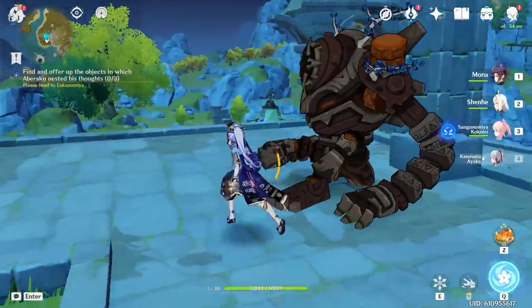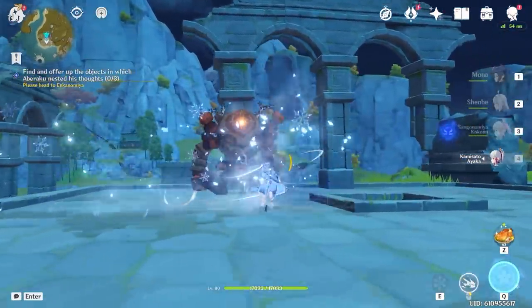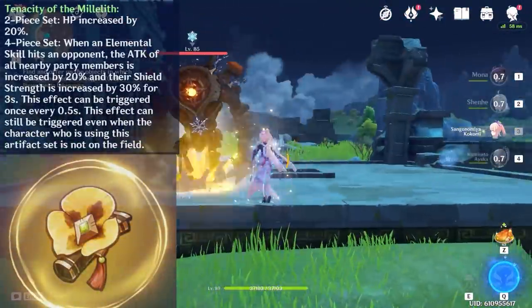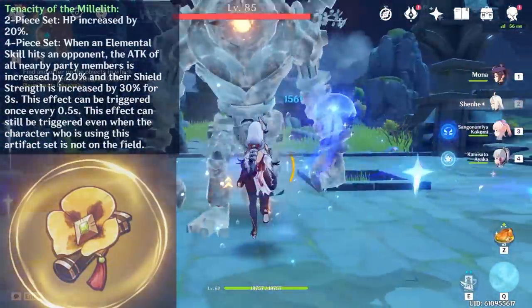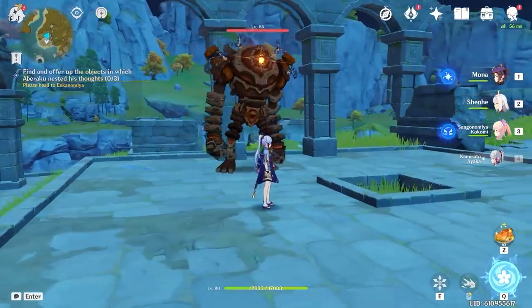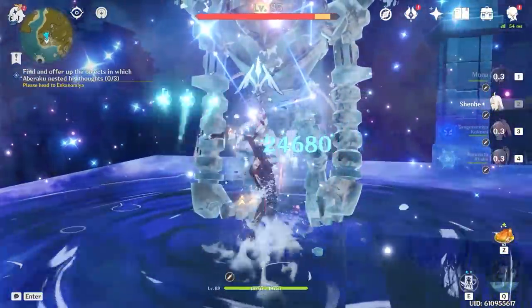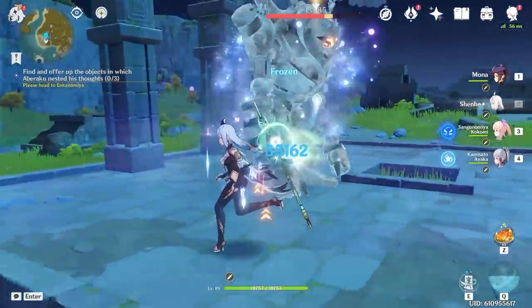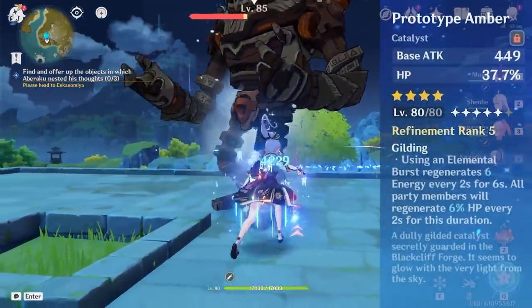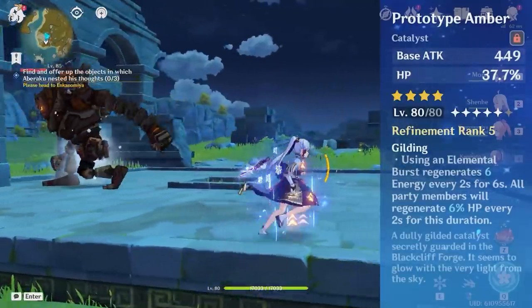For Shenhe's teams and best teammates: Mona and Kokomi are both great for freeze comps. I prefer Kokomi because she applies Hydro more consistently, can use Tenacity of the Millelith to buff Shenhe and the team, and provides reliable healing. Mona requires more precise timing to abuse her Omen duration, but using Prototype Amber as her weapon can cover healing in a freeze comp — that's all the healing you need.